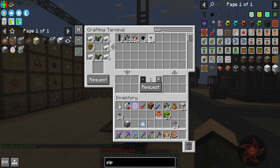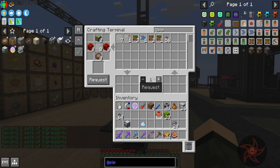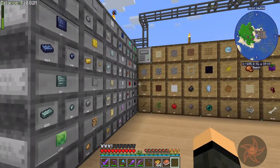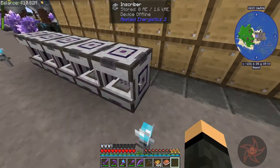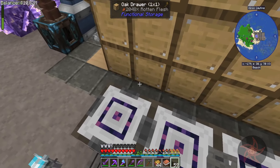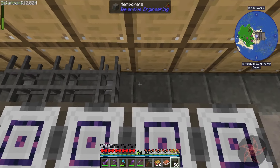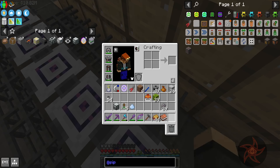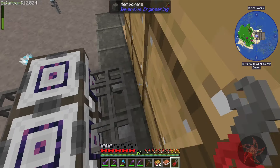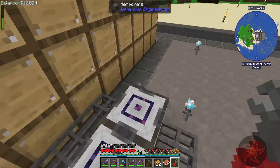We're going to need a bunch of these — five of these. I won't worry about setting up the filtering for all this later. For now we'll do that. It's in my inventory already. This will just disconnect these because they're not going to serve any purpose anyway.